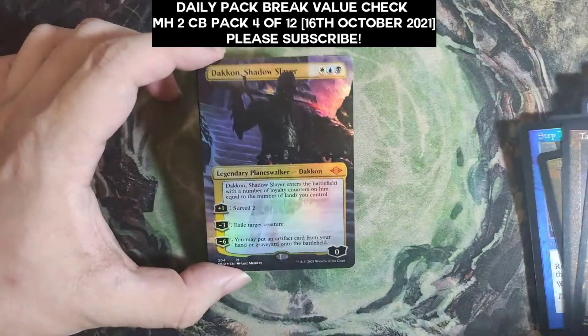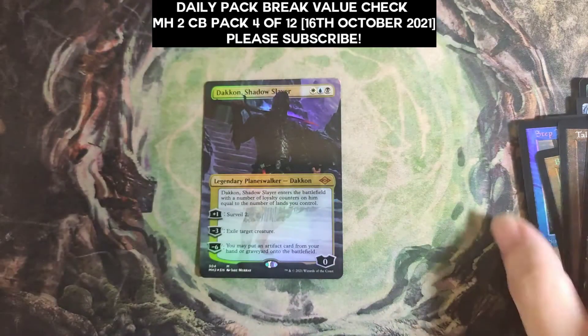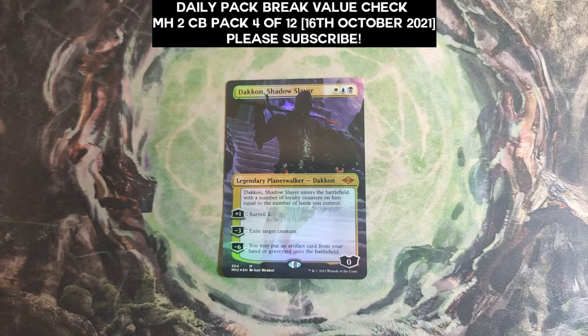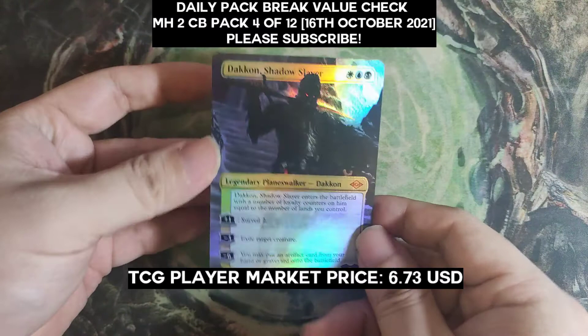Our last slot is a borderless foil Shadow Slayer — still no fetchlands of any sort again. But still a very nice pack. This borderless foil Darkon is $6.73, and it looks really cool.